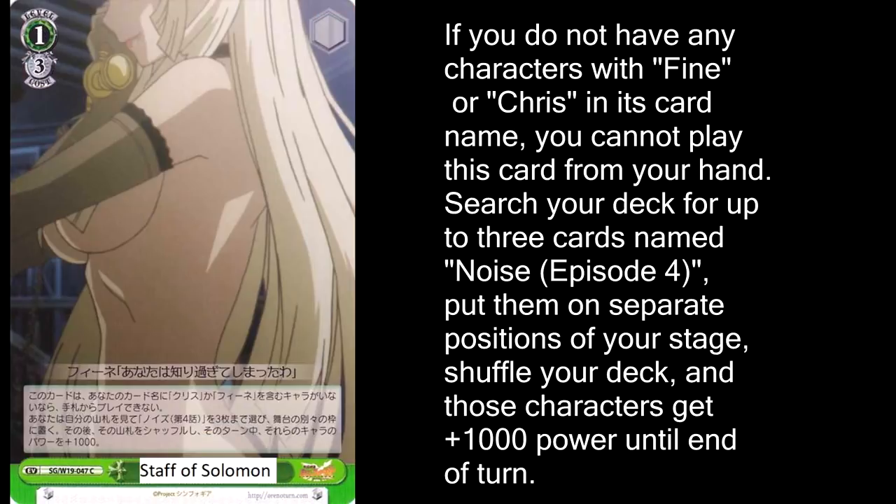The next event we'll look at is Staff of Solomon. You guys remember QQ with the weird Qubay card? Well, this deck also has a version of that, and it's also pretty well supported. If you have a Chris or Fine in play, you can play this to search your deck for 3 Noise Episode 4s and put them in play. We're not going to look at Noise Episode 4 because it's not that important — it's really just a swarm card, and it has essentially the exact same strategy as QQ. I just think it's really interesting that Symphogear supported a deck like this.